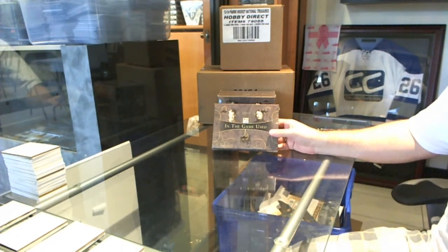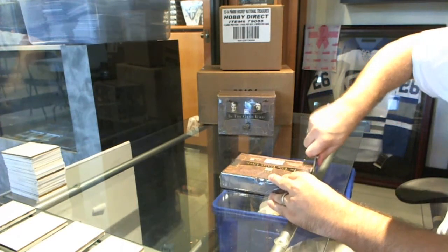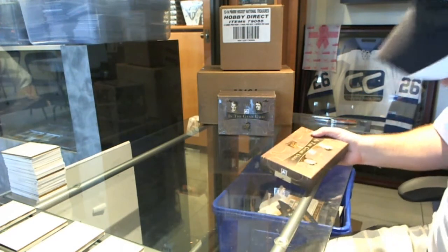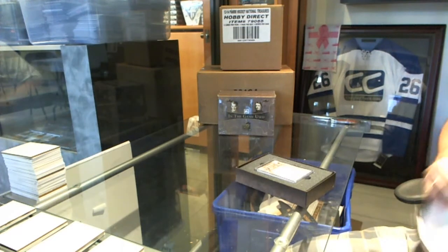Here we go, C&C Break number 5054, the full box in the game used draft again. Remember guys, I highly recommend writing down every card that we get — that way you can put them in the order of what you want, which makes the draft go quicker for everybody involved.